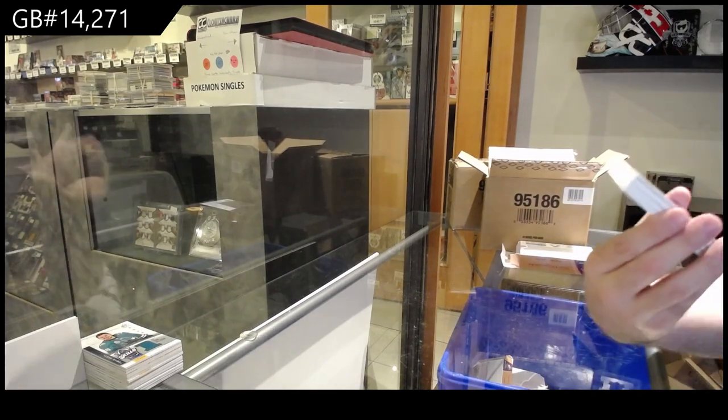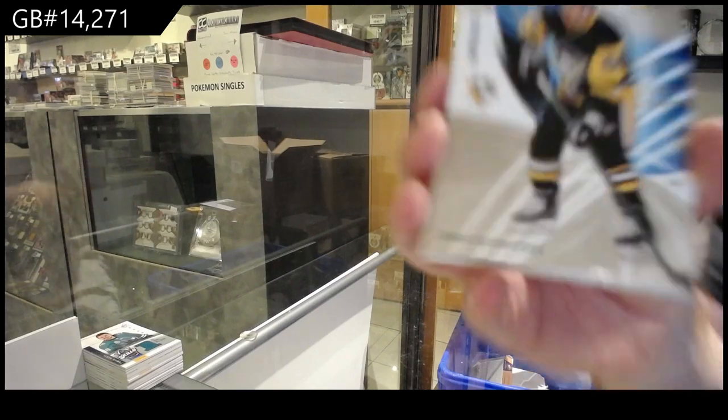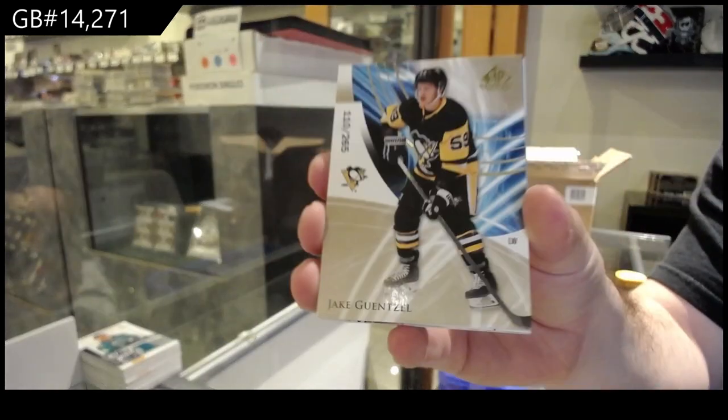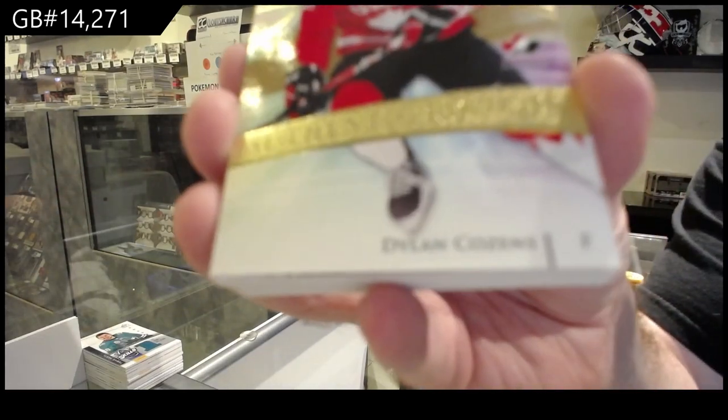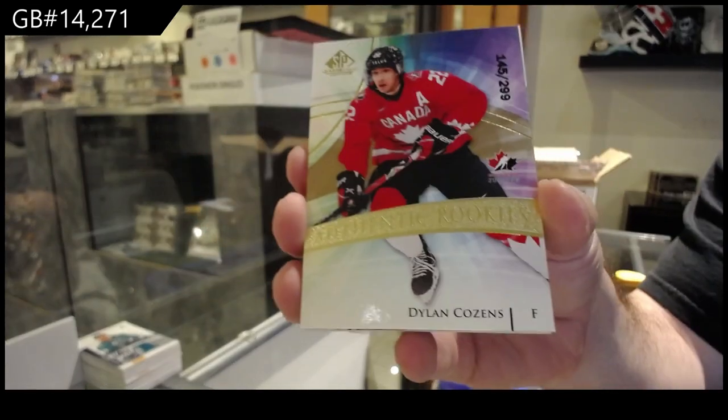This pack feels thick. $2.65 Guentzel gold for the Penguins. $2.99 Team Canada base for the Buffalo Sabres, Cousins.